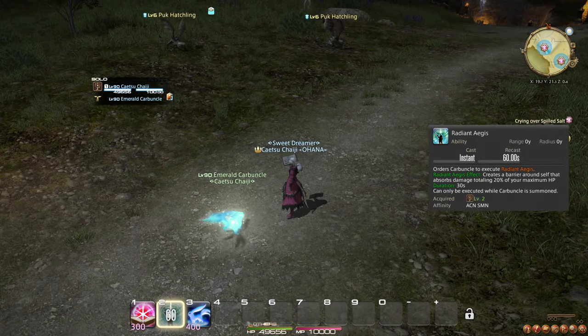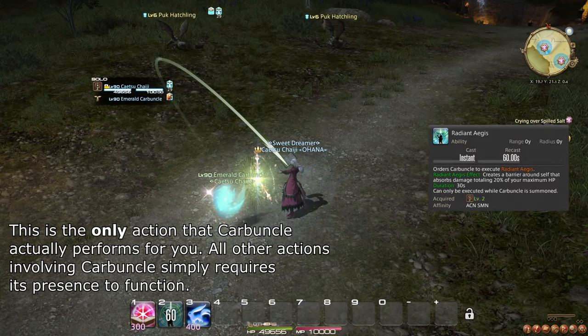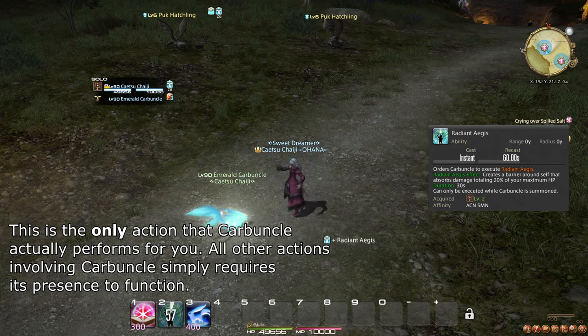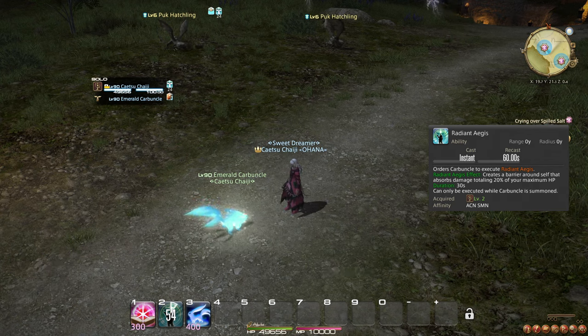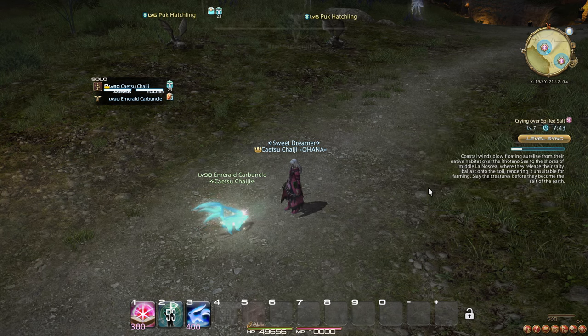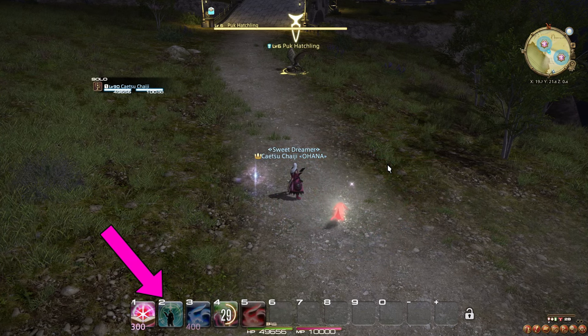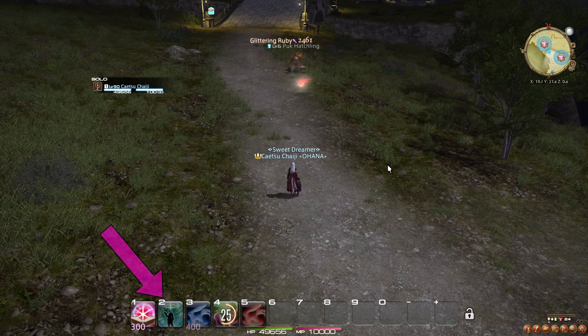You also learn the ability Radiant Aegis, which commands Carbuncle to shield you for a significant amount of damage. This ability should be used when you are either actively taking damage or are about to. Because of the long duration of the effect, you can benefit from using it well in advance if you know you are going to take damage. Note that Radiant Aegis is not available when Carbuncle is not present, which happens for around 5 seconds whenever something else is summoned in its place.